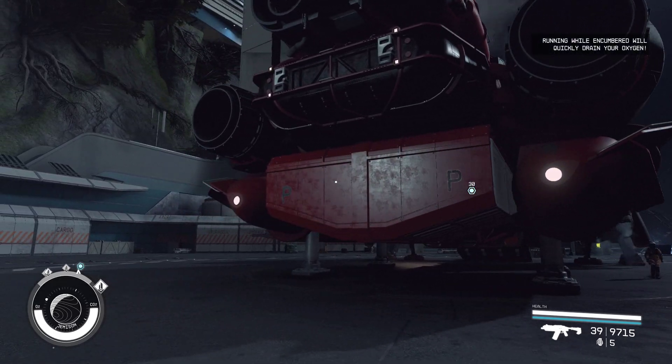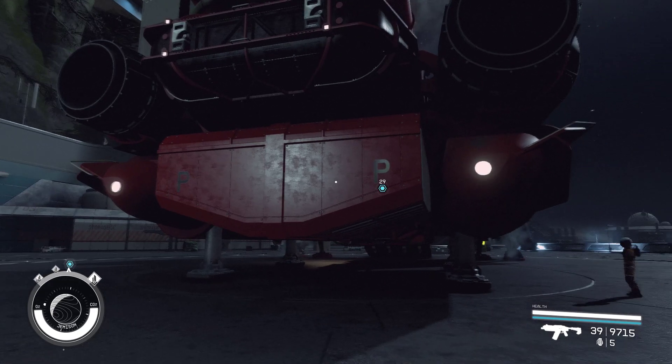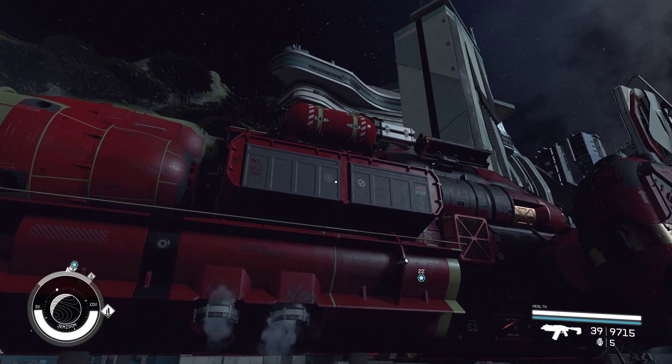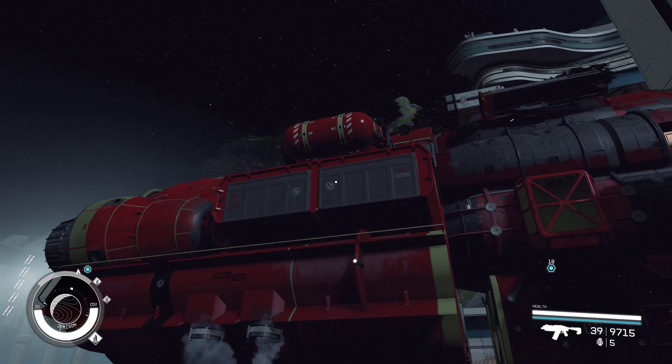This is a cargo bay. This takes Starship design level 2, I believe it is, and it gives approximately 740 cargo if I remember right. These are about 320 each and they require Starship design level 1.